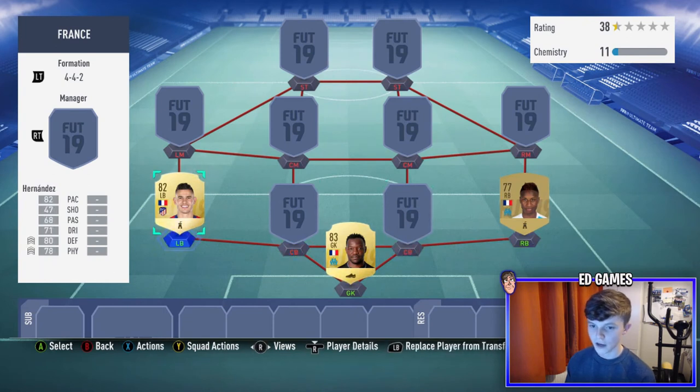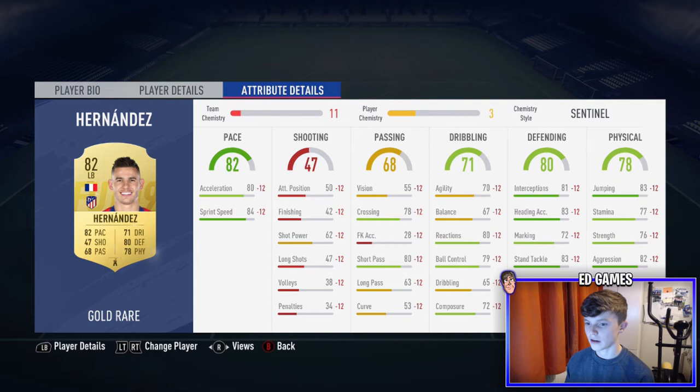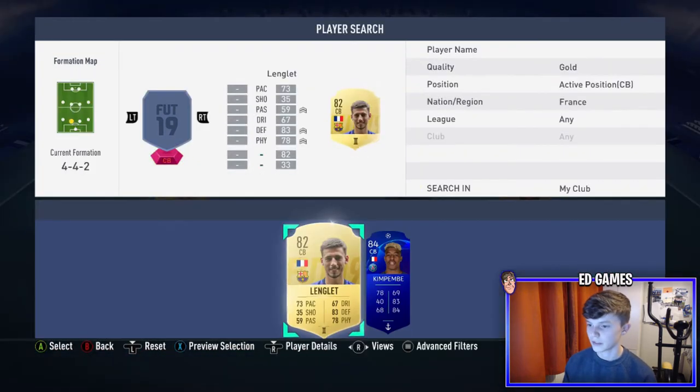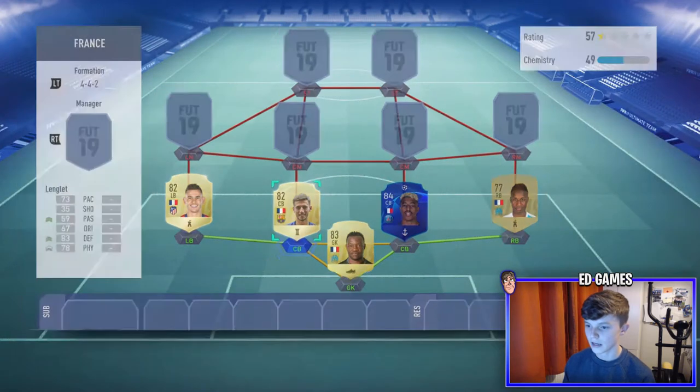Left back — could have gone with Kurzawa but we've got Hernandez. Six foot, medium-high work rates, left foot down the left which is great. He's got good pace, great jumping, interceptions, heading accuracy, standing tackle, sliding tackle, and decent aggression. He's really really good on the left.